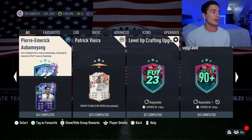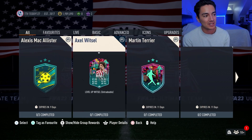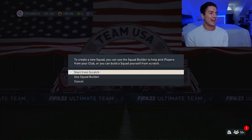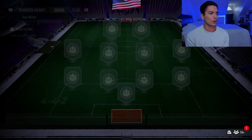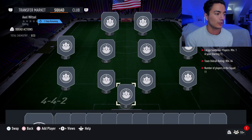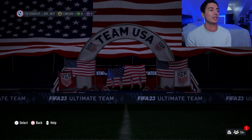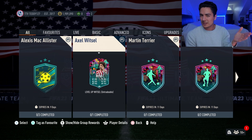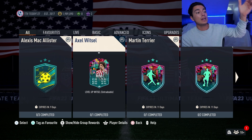Also for today, we got the Witzel SBC. We knew this from the objective and he's really cheap — about 23,000 coins. It's literally just an 84 overall squad to do this guy, and his objective is actually pretty easy to do as well. I think it's either 5 or 10 games and you don't need to do anything. He just needs to be in the team. So it's very easy to do his card.